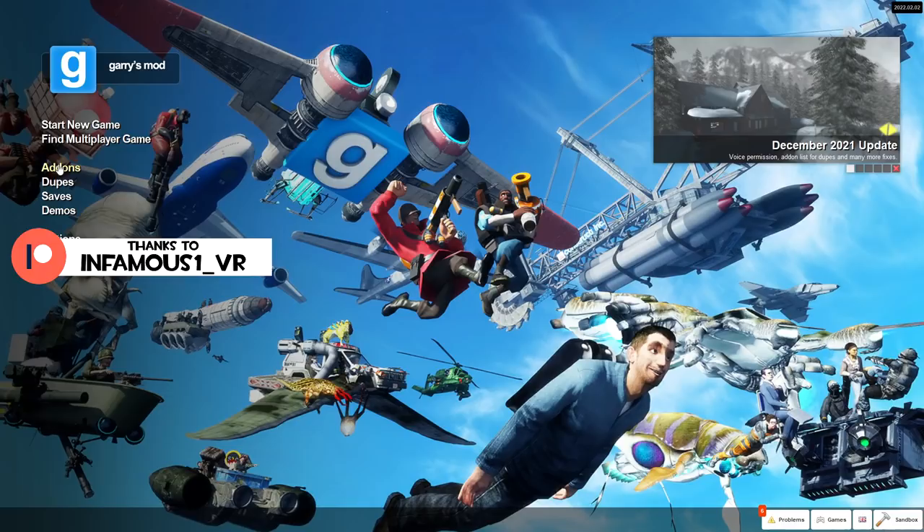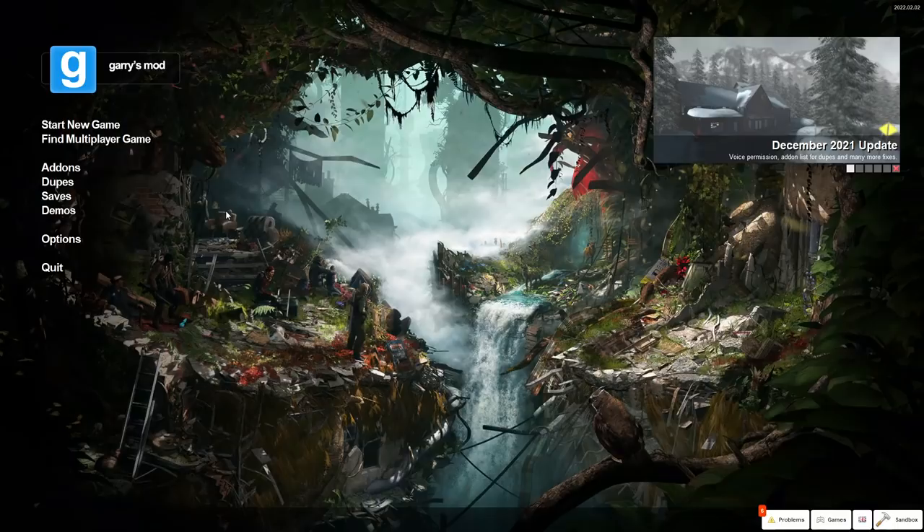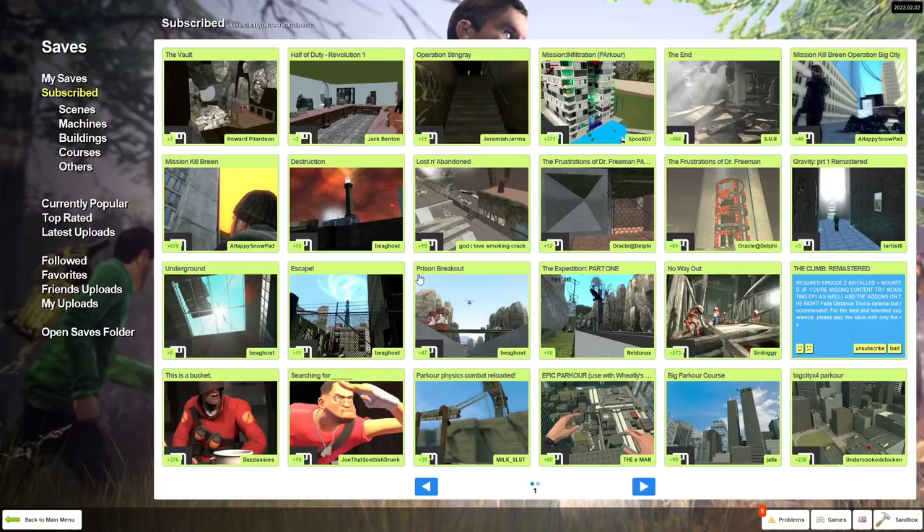People realized they could make adventure maps by essentially just building a map on flat grass, spawning a ton of props and NPCs throughout it, then saving and uploading the save to the GMod workshop. In my mind it's essentially like Mario Maker but Half-Life.